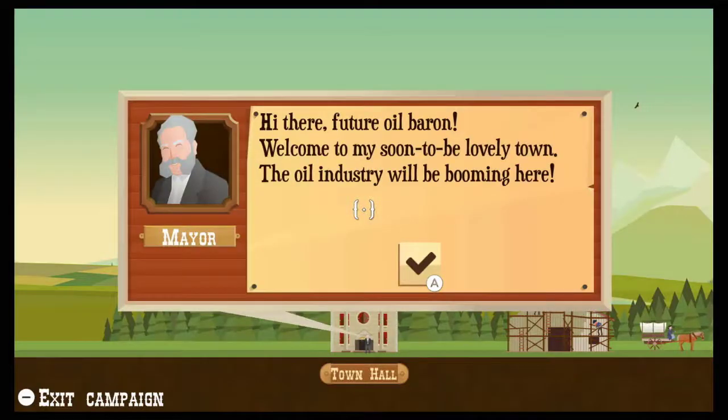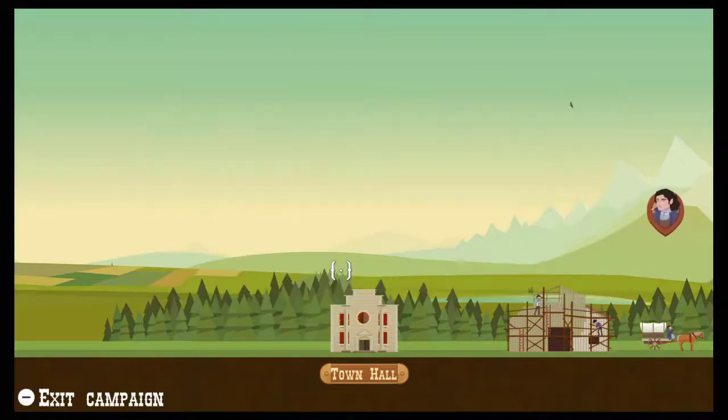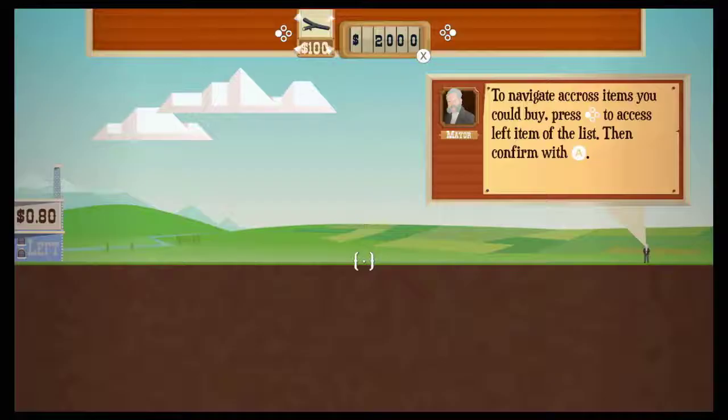With that decision made, it's time we met the mayor of our nameless town. This gives us our first look at the hub world, which will begin to grow after each level, adding a new building with goods to spend your hard-earned money on. There isn't anything we can do here for the time being, so select the wagon to the right to take us to our first plot of land.